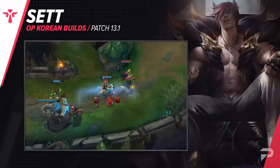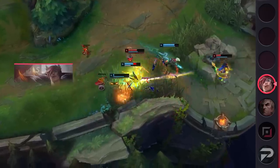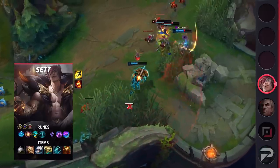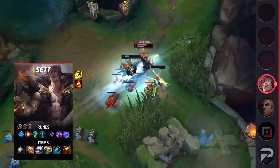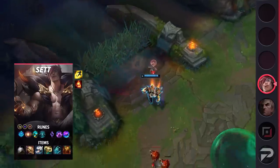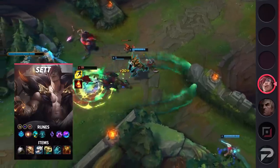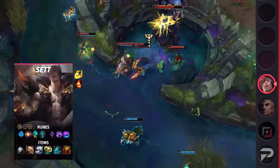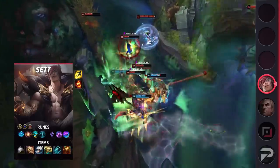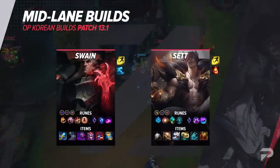Finally, we have a build for support Sett, which has made a comeback in Korean solo queue. It's currently used as a counter pick to melee enemy supports — he's plenty durable and deals enough damage early on to scale up and eventually act as a powerful tank for his team. For runes, take Glacial Augment, Hextech Flashtraption, Futures Market, Cosmic Insight, Nimbus Cloak, Celerity, attack speed, adaptive force, and armor. Glacial Augment makes Sett much more threatening and the damage reduction really comes in handy during fights at all stages of the game. Build Steelcaps, Dead Man's Plate, Boots of Swiftness, Radiant Virtue, Anathema's Chains, and Sunfire Aegis — a full tank build that still provides plenty of utility. He can engage with the extra movement speed from Dead Man's Plate and Boots of Swiftness, while Radiant Virtue significantly aids him and his teammates during fights.